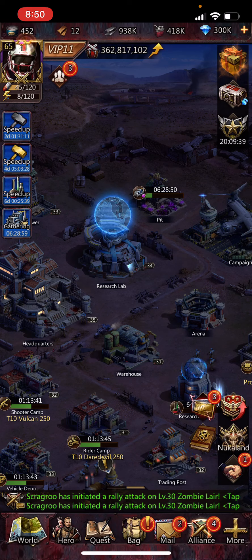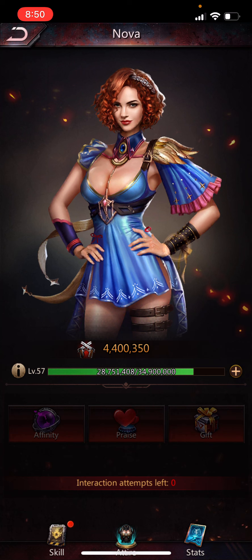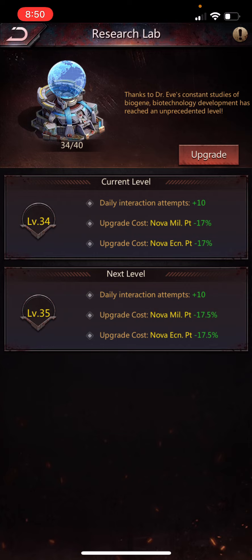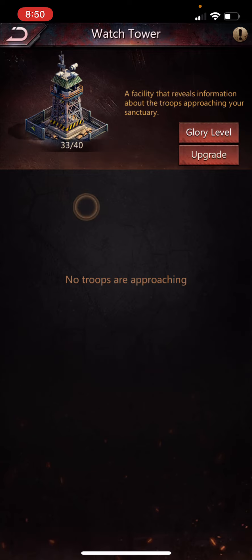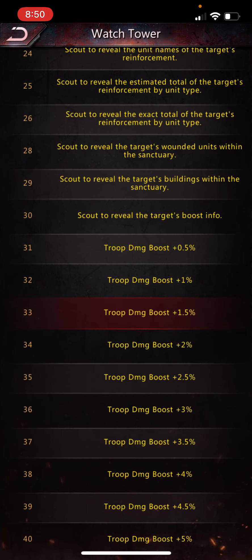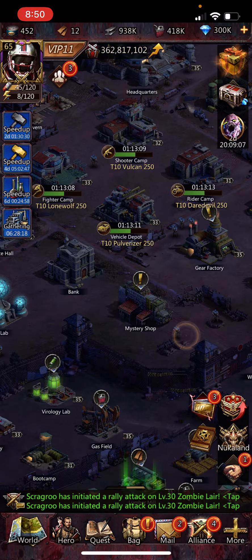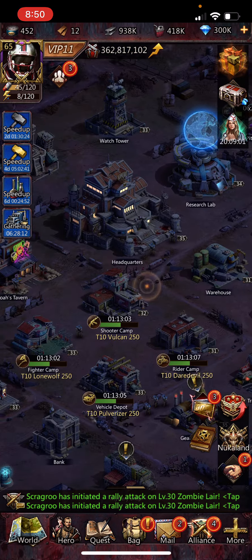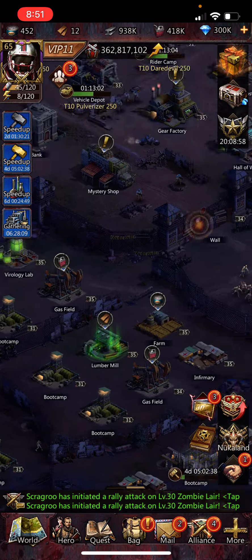Research Lab — the cost to upgrade all your Nova mill and econ things decreases as you upgrade this building, so it's one you want to upgrade over time. Similar to the Watch Tower, after a point you start increasing troop damage which is valuable. I want to get this up to level 35 to match my HQ level. That covers the basics — a quick look around the base with tips for each building.